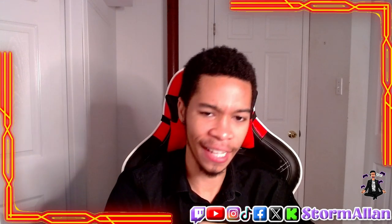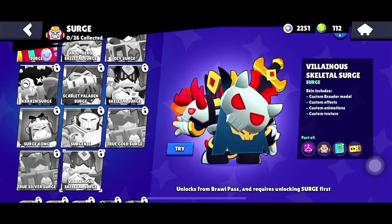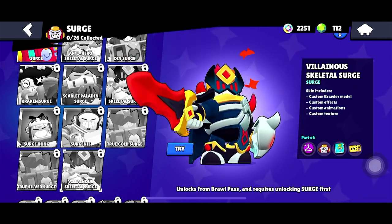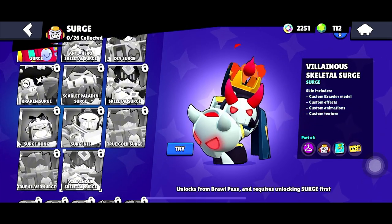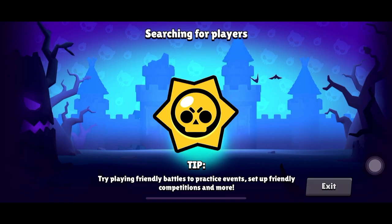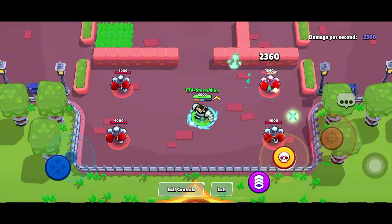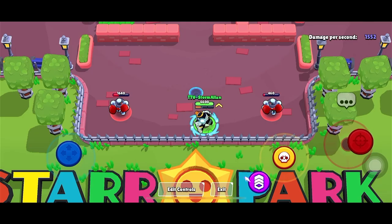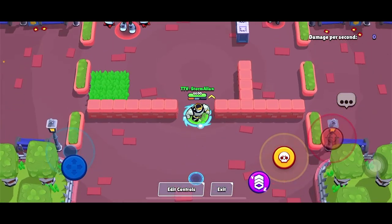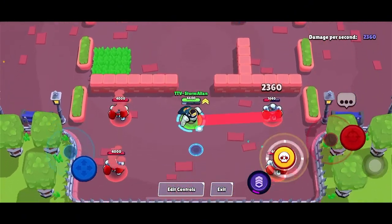Coming in at number 2 is the Villainous Skeletal Surge, another Brawl Pass exclusive skin. This skin takes the skeletal theme to the next level with a darker, more evil twist. The villainous vibe combined with the skeletal look makes it one of Surge's most menacing and coolest skins. It was a very close call between this and the number one spot.